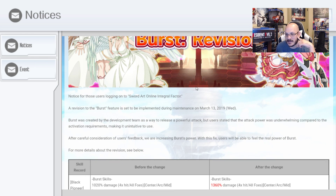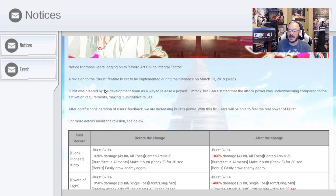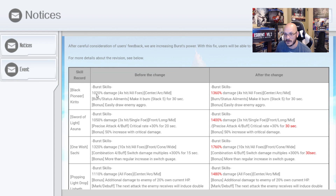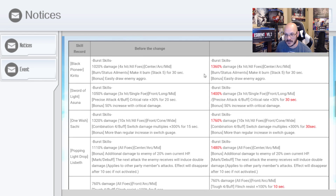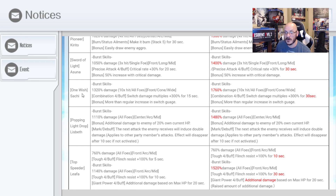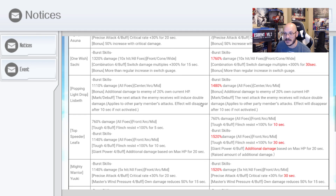Notice for users logging into Sword Art Online Integral Factor: a revision to the burst feature is set to be implemented during maintenance on March 13th. They're giving us notice ahead of time that burst is going to be updated. Before the change, Black Pioneer Kirito was 1,020% damage — it's getting buffed to 1,360%. That is a big buff. Sword of Light Asuna goes up to 1,400%, and critical rate is 30% for 30 seconds instead of 20. One Wish Sachi goes up to 1,760% damage, 30 seconds instead of 15. These are massive buffs.